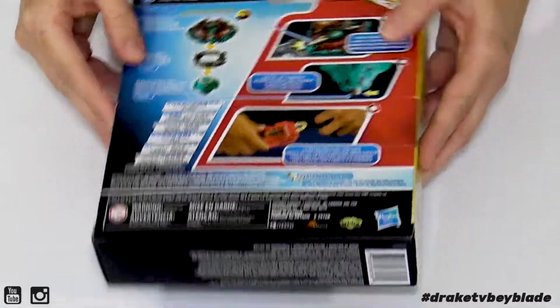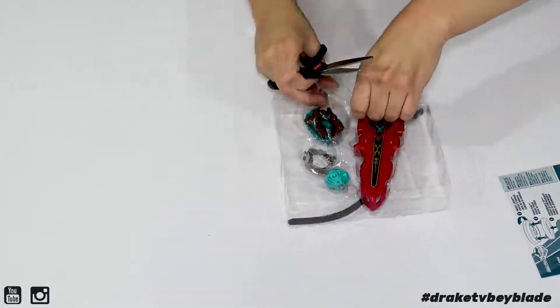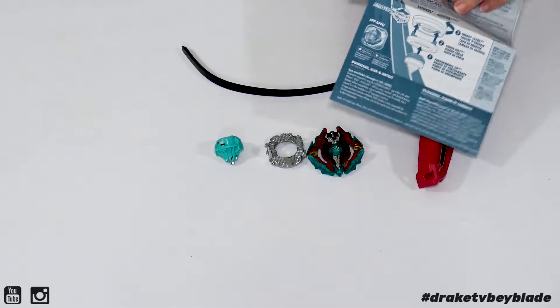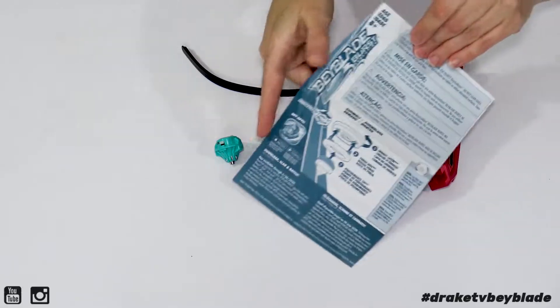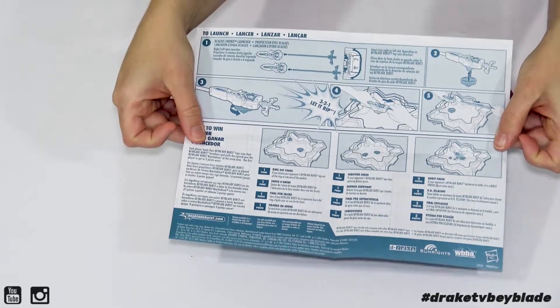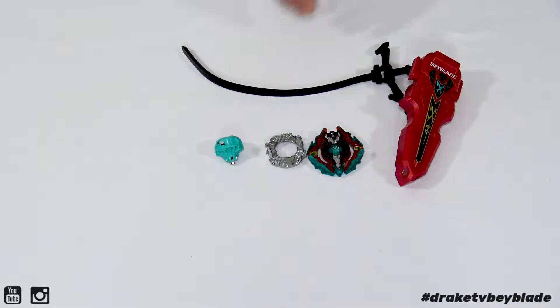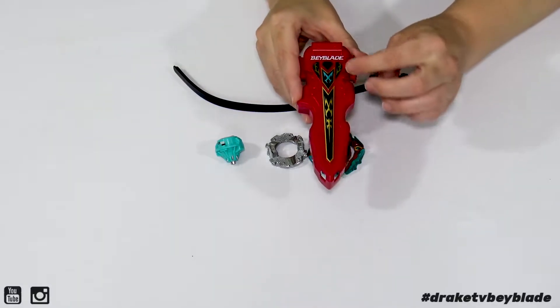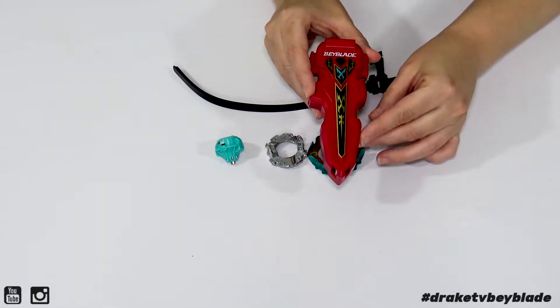Alright, you ready to open it? Let's do this. Alright, so we got everything out. Instructions — we probably know all of this, but I'll just kind of show those really quickly for anybody who wants to take a look. Alright, let's look at the Sword Launcher first. We got the Launcher and the colors here look really cool.